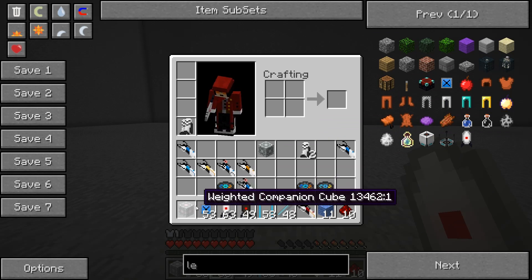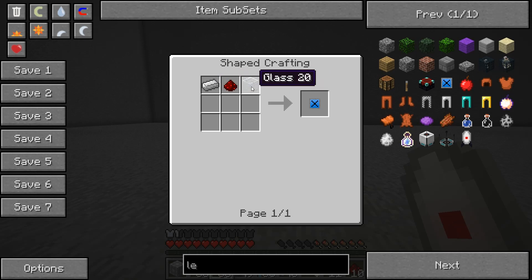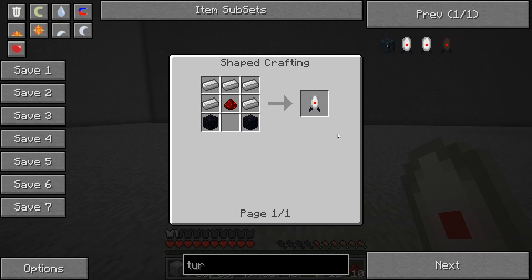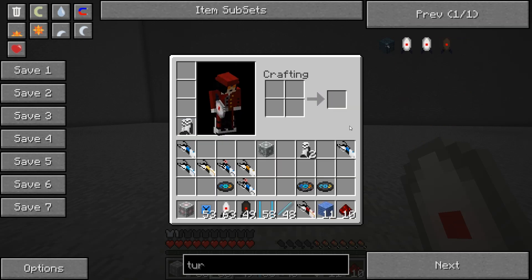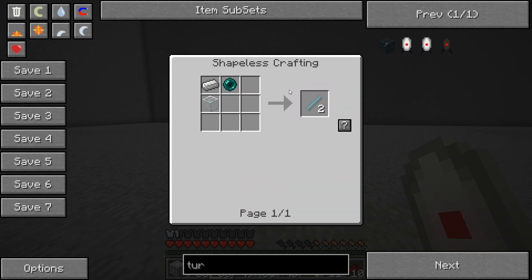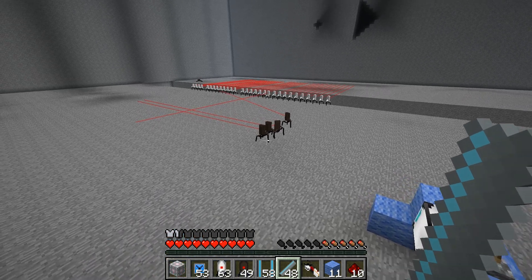Let me quickly show you how to craft everything I didn't cover before: the electronic intelligence indicator, the defective turret, the sentry turret to defend your base, the portal spawner which is rather expensive, and the material emancipation grid — that's the grid you walk through to deactivate your portals. Well, that is all viewers, I hope this video helped. DreMav signing off.